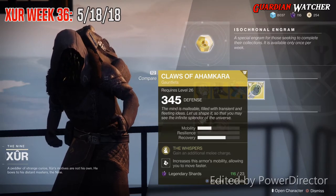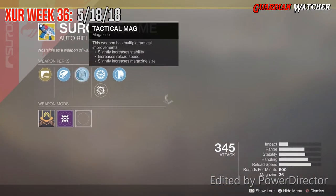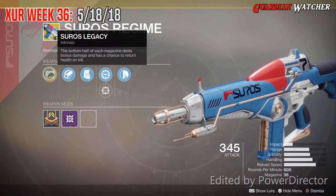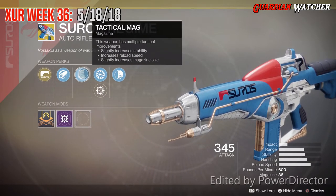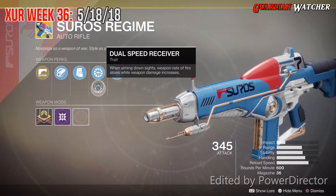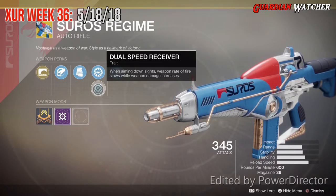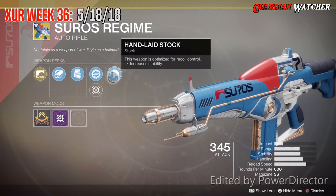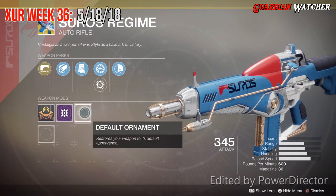The Weapon of the Week is the returning Soros Regime, which is an exotic auto rifle. The intrinsic perk on this is Soros Legacy, which the bottom half of each mag deals bonus damage and has a chance to return health on kill. Then we have Hammer Forge Rifling, Tactical Mag, Spinning Up — which holding down the trigger increases rate of fire — and Dual Speed Receiver, which when aiming down sights, weapon rate of fire slows while weapon damage increases. And then we have Handlaid Stock, and like all exotics, this comes with a plus 5 weapon attack mod.